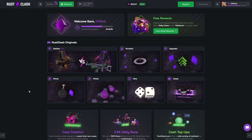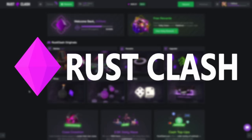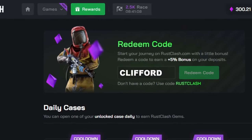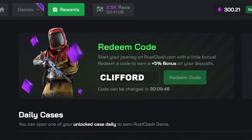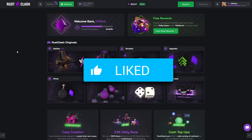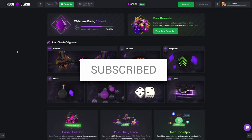Welcome back to another video on the channel. Today I'm going to RustClash once again - 300 in the balance, sponsored by the site. If you want to check it out for free, go to rewards, type in the code 'clifford', you get some free juice, chance to use promo codes when I drop them. Be sure to drop a like, sub, comment down below, join the discord for giveaways.